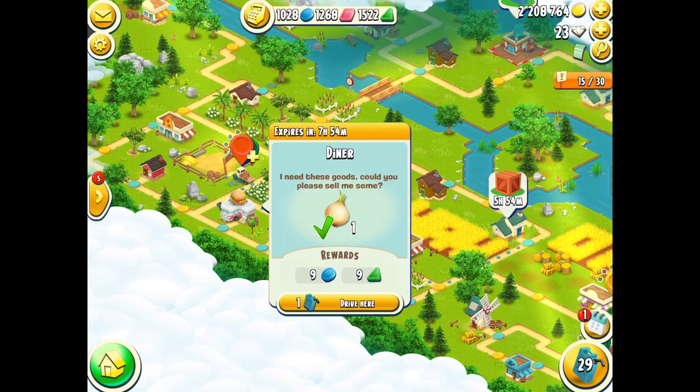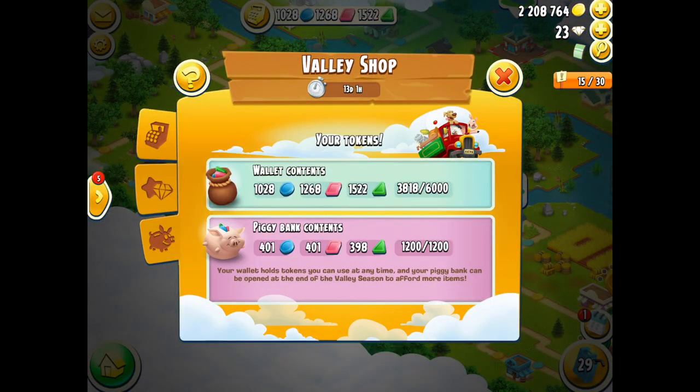Once you complete the request, a certain amount of tokens will be added to your piggy bank, and they're generally in equal amounts of the three red, blue, and green tokens. Something funky is going on with mine though — I've got 401 blue, 401 red, and 398 green, so something went wrong there because I believe it's supposed to be 400 of each token. I might have to send that one to customer support and see if it's meant to do that.